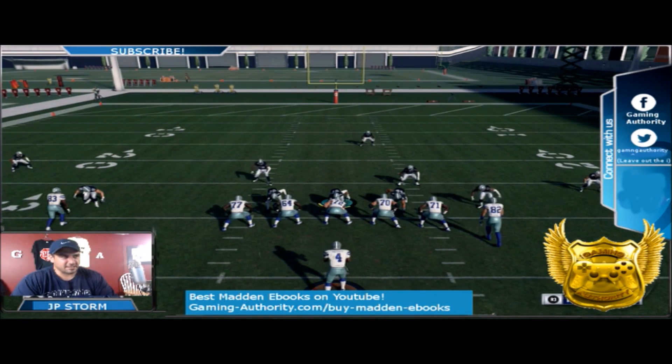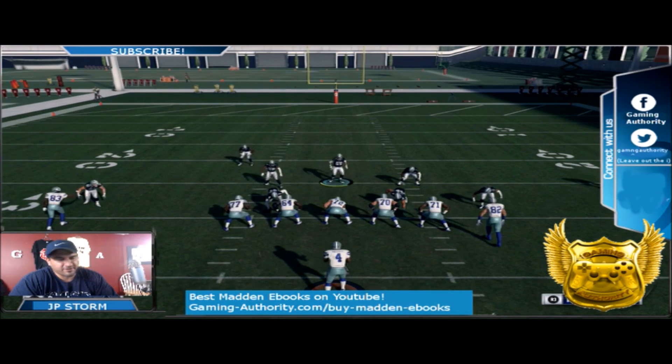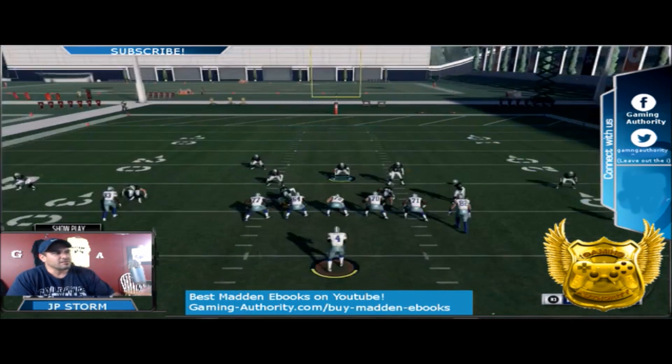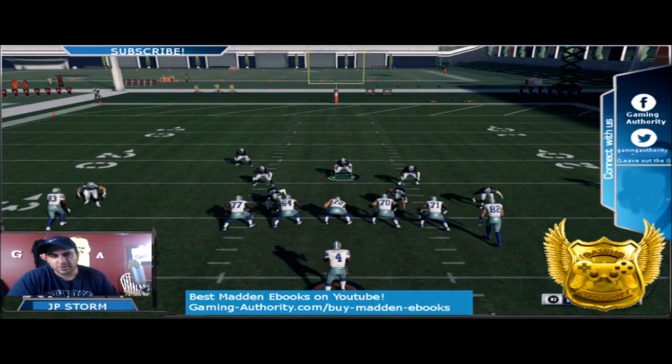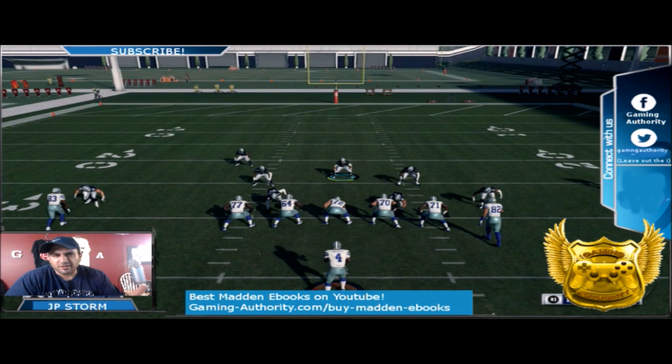The only problem is if you take that defensive tackle off the line of scrimmage — but they're in five wide here so they can't do a halfback draw or anything. However, if you use this against other offensive formations, use it only against passing situations, because they can audible into halfback dive and blow this up.